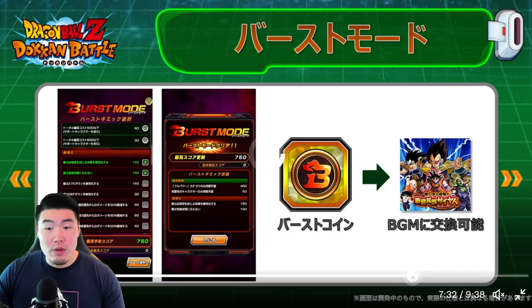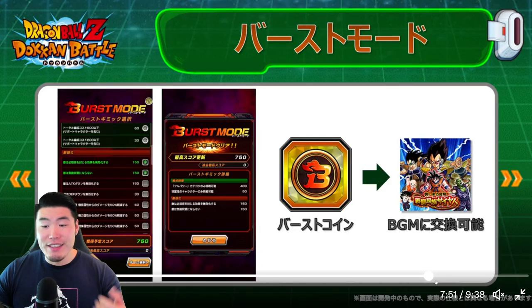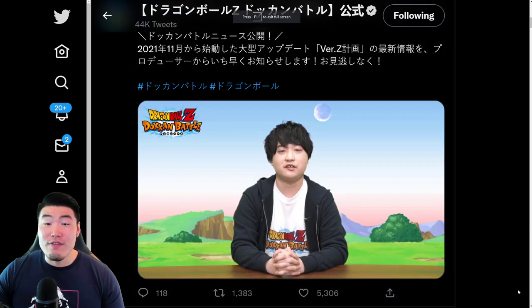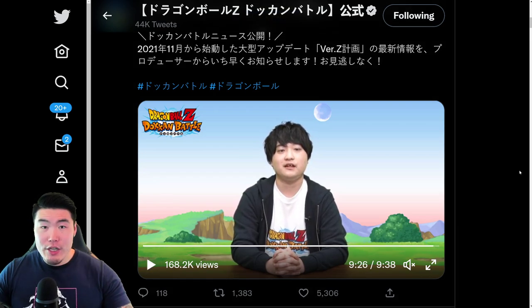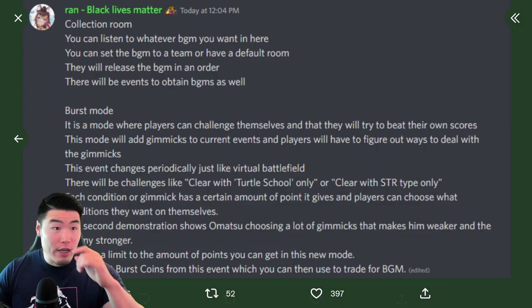The more you choose, the more coins and currency you'll get from those runs. In Burst Mode, you get Burst Coins which allow you to purchase the BGM for that event. So in this case, Burst Coins can be used to buy the OST for the Saiyan Saga event. That is the upcoming feature for Version Z — the final Version Z update, supposedly.